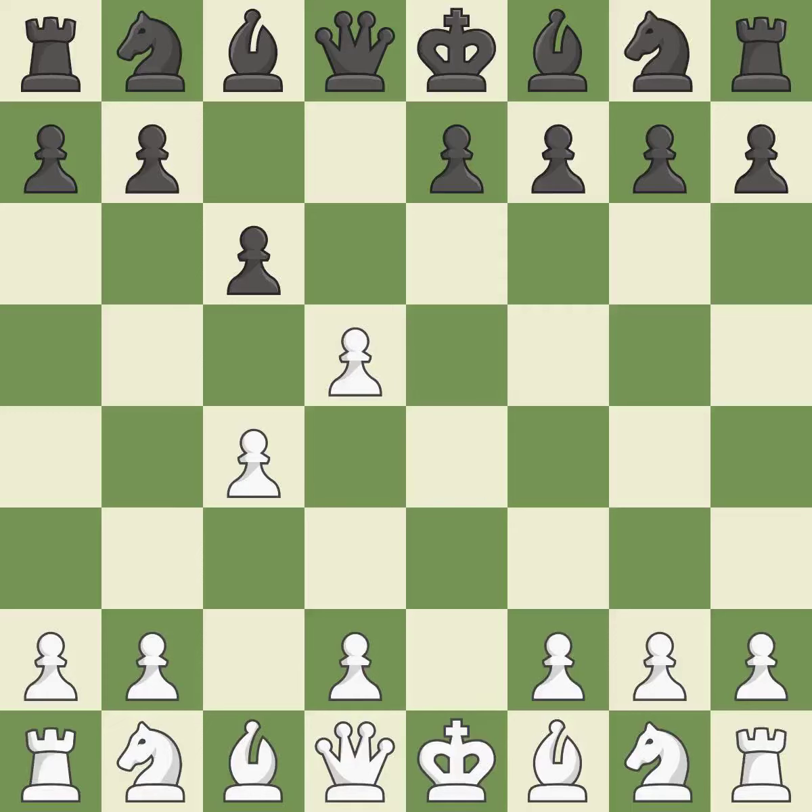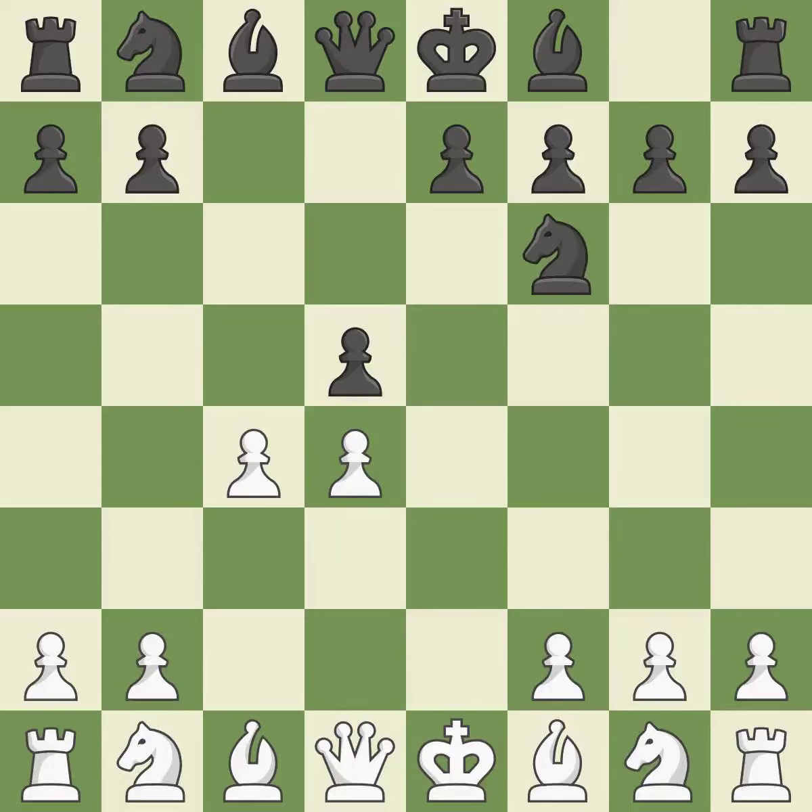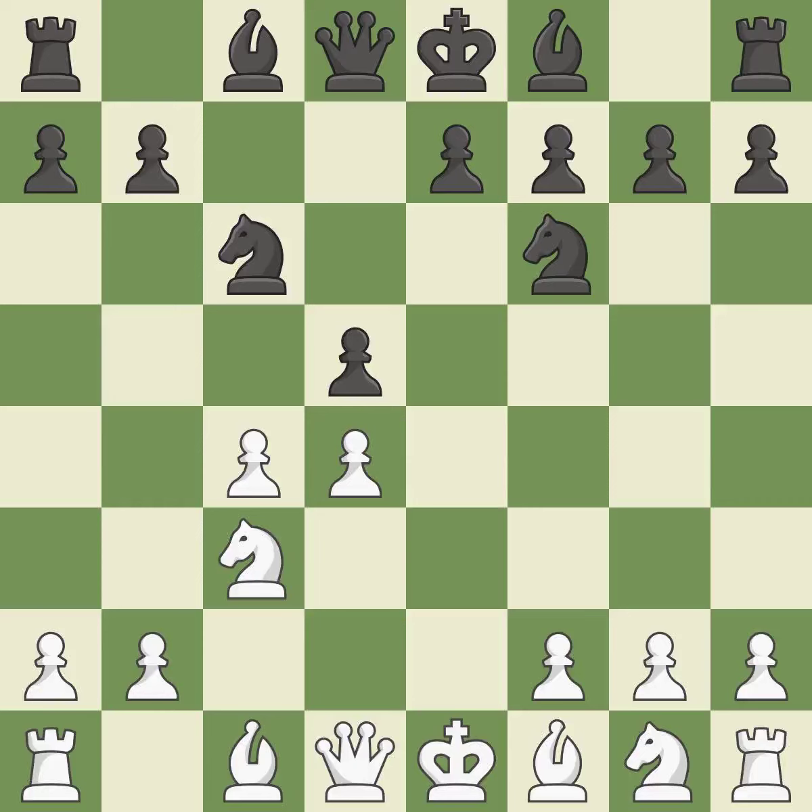Nxd5 assaults the c6 pawn while capturing the d5 piece — it is quite good. Cxd5 recaptures the pawn and opens up the c6 square for black to use, most likely for the knight — it is best. d4 gains area in the middle, controlling the c5 and e5 squares and giving the dark-squared bishop room to grow. This develops a knight from its starting square, activating it. And c3 puts more pressure on the d5 square and helps control the e4 square. And c6 develops the knight toward the center, attacks the d4 pawn and controls e5.